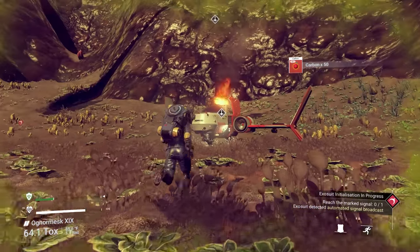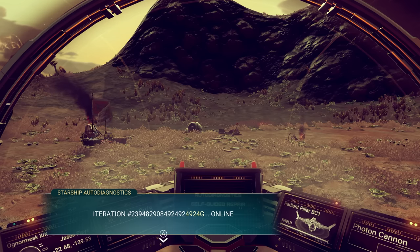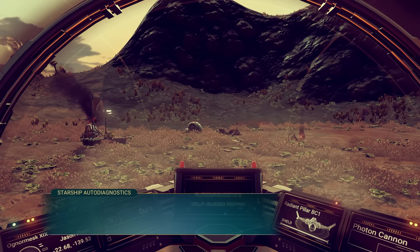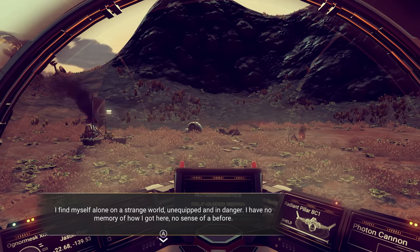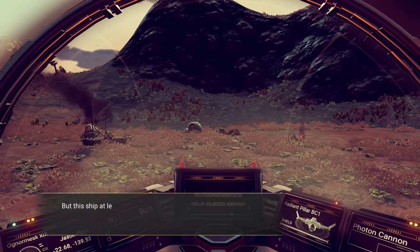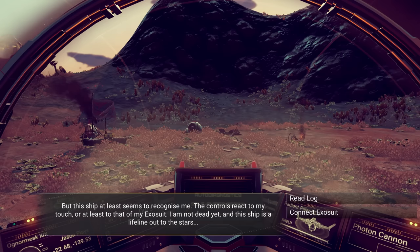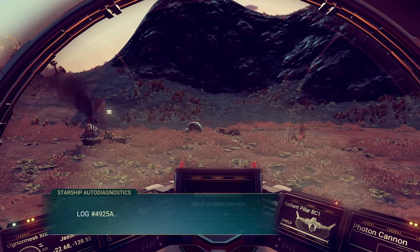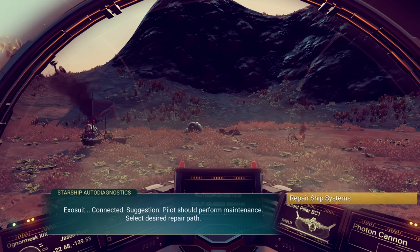Now let's jump into our ship — you can see it's smoking and broken. We're going to have to fix this thing. The ship's log tells us: launch thrusters offline, pulse engine offline. 'I find myself alone on a strange world, unequipped and in danger. I have no memory of how I got here.' The controls react to my touch — at least that of my exosuit. I am not dead yet, and this ship is a lifeline out to the stars. We need to repair the ship — let's select a repair path.